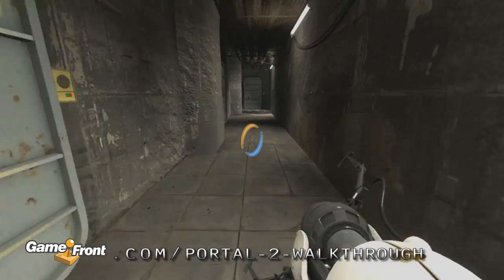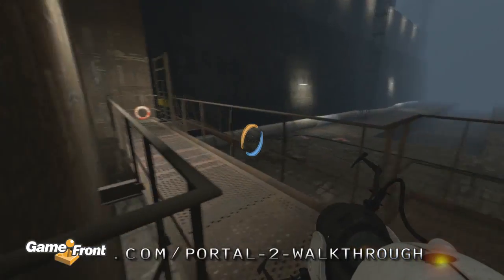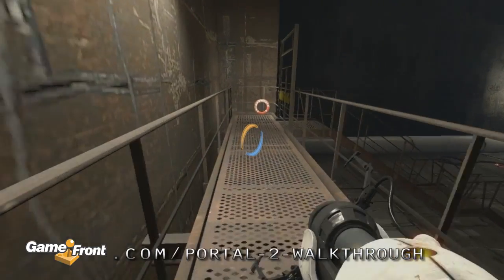There will be one open door at the end of the hallway leading to a ship dock. Inside you'll find some life preservers marked with the name Borealis, as well as the Ship Overboard Achievement.